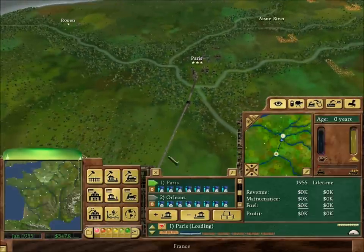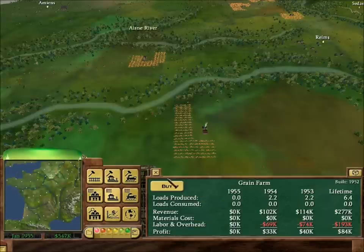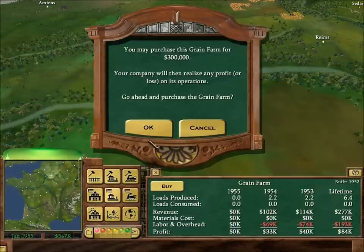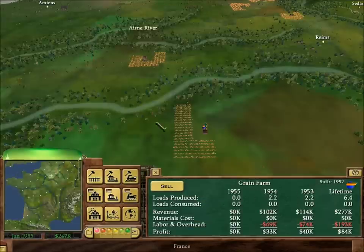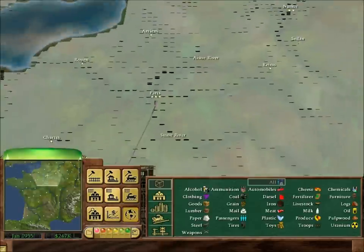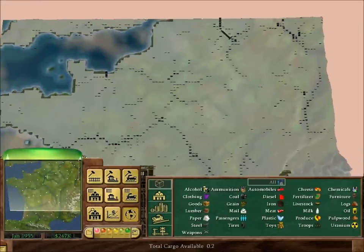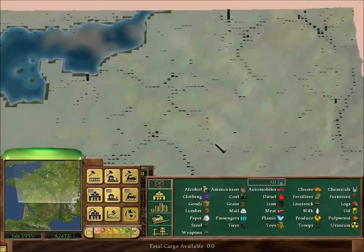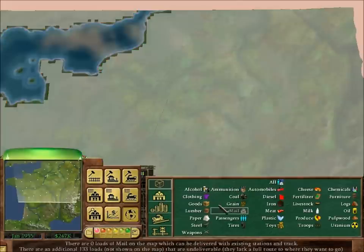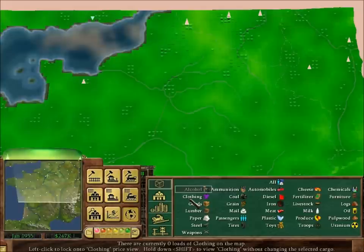Right, now just to make a little bit more money, you're going to buy yourself a grain farm just to start out with. Let's see what else you can buy — here's a little trick. This overlay shows the cargo in the area. The higher the bars, the more cargo there is in that city. And the color coding for each: green means it's high in price, yellow means medium, and red means it's a low price.